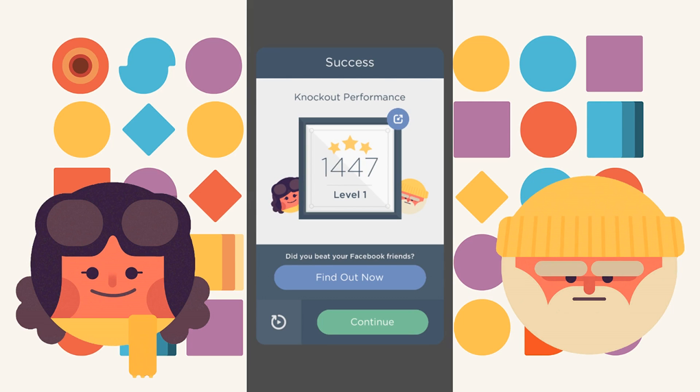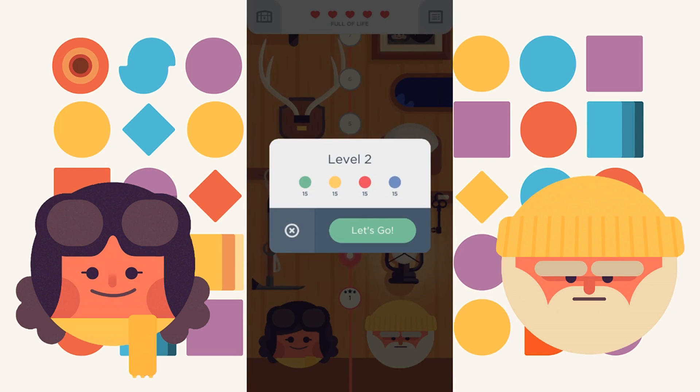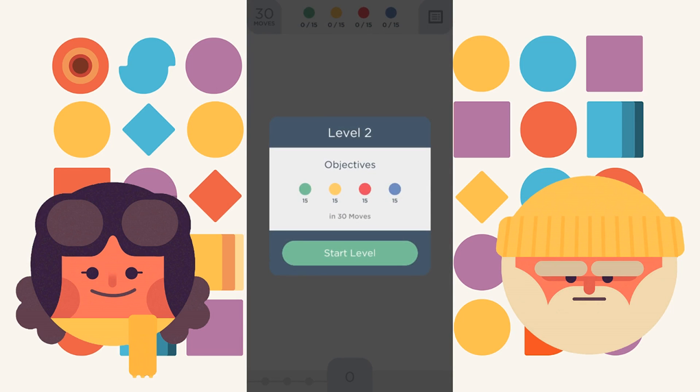And then I got 147. Next here is level two. Here we're just going to get 15 of all the colors. It's more than the ones that we had at the beginning. So we click let's go and then here it shows the objectives again — why we have to do this in 30 moves.